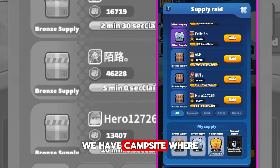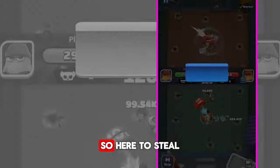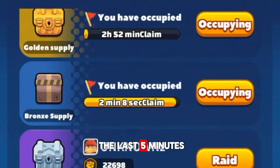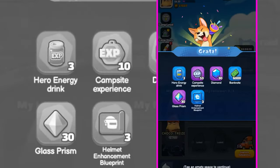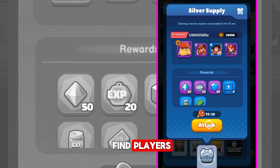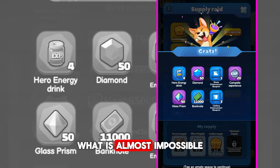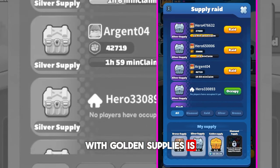In the game we have a campsite where you can steal rewards — let me show you how to do it. To steal rewards you can raid someone, but do it in the last 5 minutes like I did. With bronze supplies it will not be hard. Harder will be with silver supplies — it's kinda hard to find players you can snipe in the last minutes. But it's still possible, while it's almost impossible with golden supplies. With golden supplies it's better to just occupy.